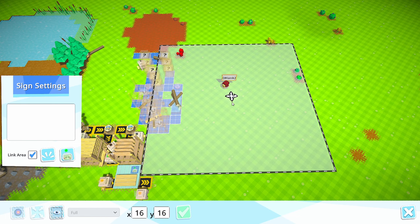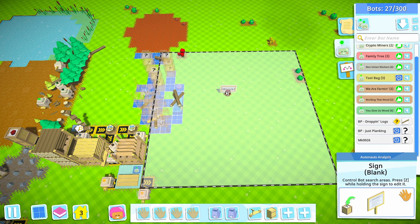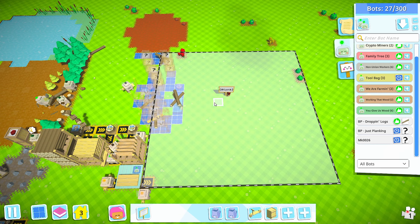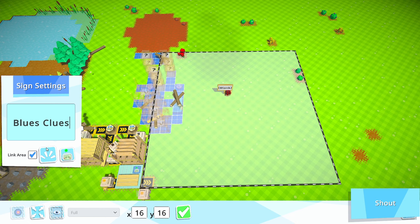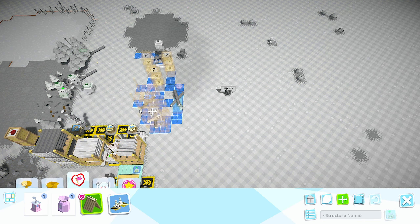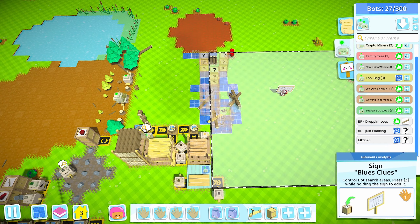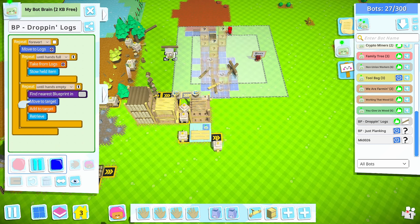I'm going to set it back a little bit and plop it down. I'll name it 'Blues Clues' because it's the blue zone. I need to move a few things so everything is within range. I'll just move the sign so everything is in there. Now if we take a bot, hit stop, hit the locality, and change this to select target, we'll put them on Blues Clues.